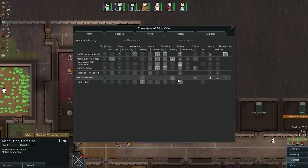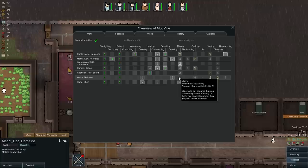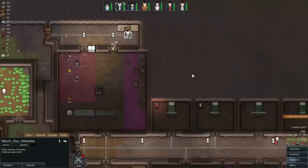Without manual priorities it would be impossible to set Brandywine to mine first then construct. Redfield, you are going to haul then mine. Wasp is my hauler and cleaner. Rada is a cook, then constructor, then miner. This is set up perfectly — let's speed it up.